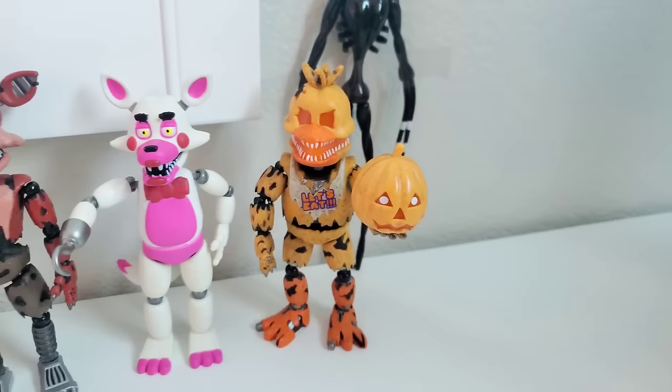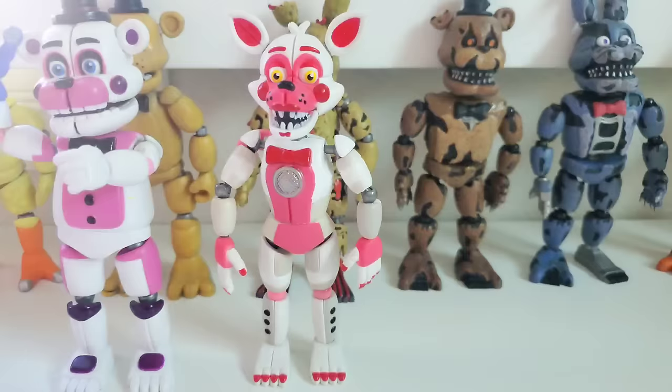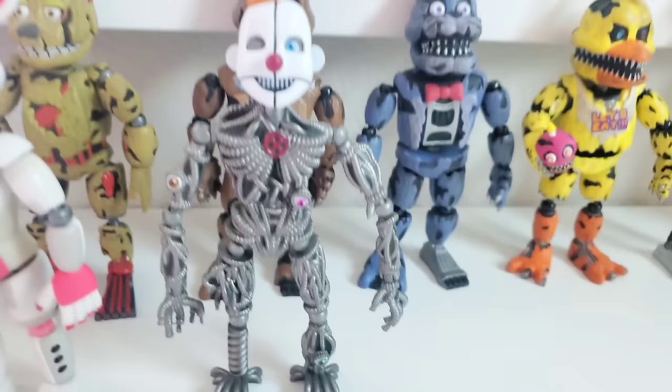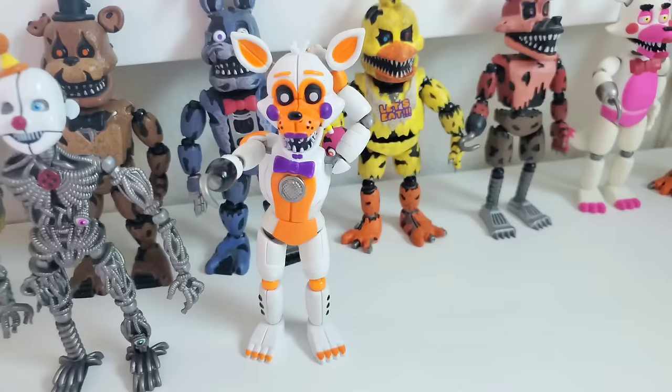Now on to wave three, the Sister Location wave. Starting us off with Circus Baby, Ballora, Funtime Freddy, Funtime Foxy, Ennard — one of the coolest looking and most detailed action figures ever made and the build-a-figure of this wave — and ending off with Lolbit, again one of the coolest figures and one of my personal favorites. Also one of the rarest, being a Walgreens exclusive that no one could ever find.